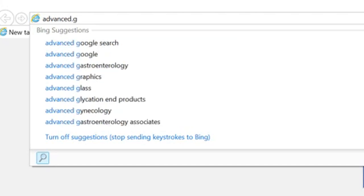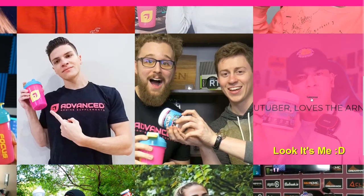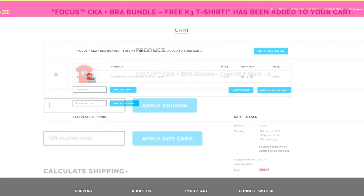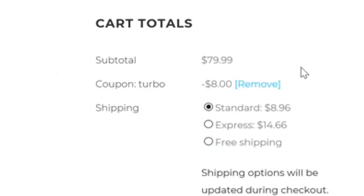If you're looking for a way to enhance your gaming experience, check out Focus by Advanced. It tastes really good, no crash, and it'll keep you focused, give you faster reflexes and reaction time. You can also use it at work, studying for a test, or even before working out at the gym. Head over to Advanced GG — link is in the description — and use my code TURBO to save 10%. If you use my code, screenshot it and tweet it at me or tag me on Instagram.